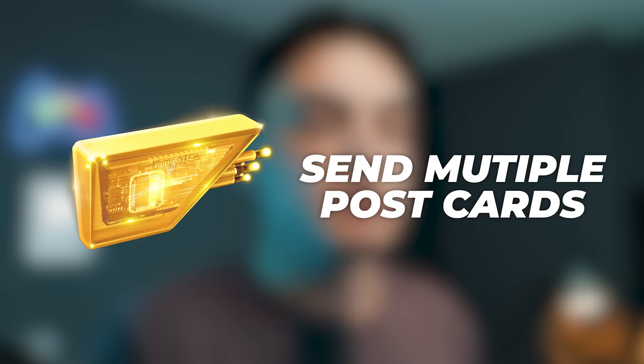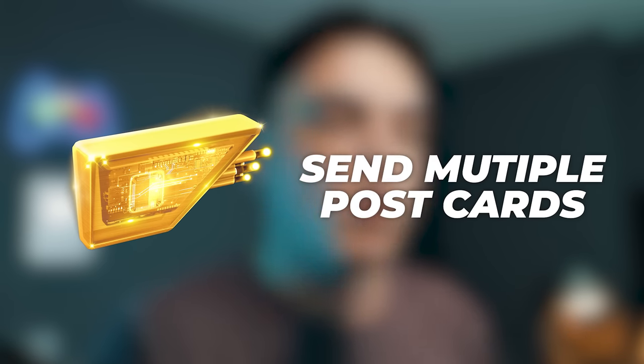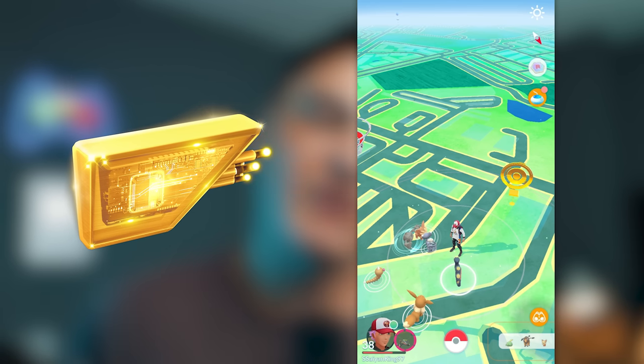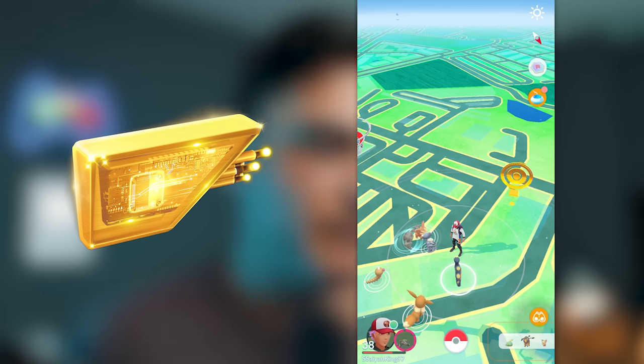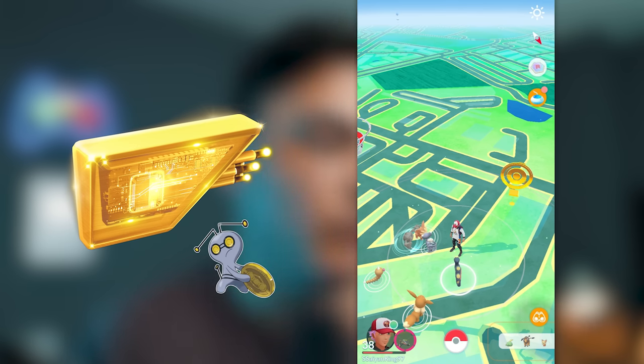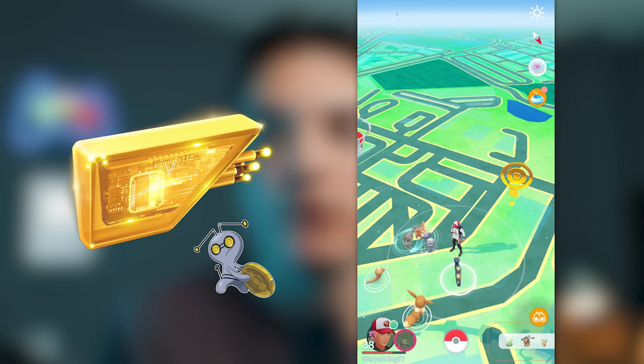There's another way to turn a Pokéstop gold — the new golden lure module. If you send multiple postcards to Pokémon Scarlet or Violet, maybe after sending three, four, five or whatever — just make sure you send one every day — you can get a golden lure module. Golden lure modules turn a Pokéstop gold, I believe for 30 minutes like regular lures. Spinning those golden stops gets you Gimmighoul coins, and you can also actually find Gimmighouls at golden Pokéstops. So a golden Pokéstop acts as a lure for Gimmighouls as well.